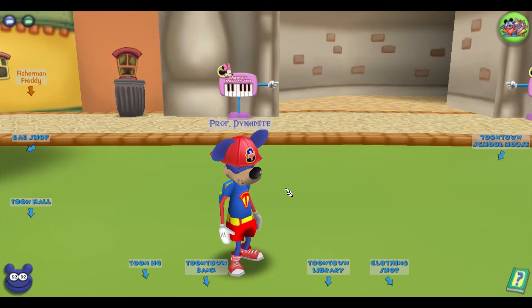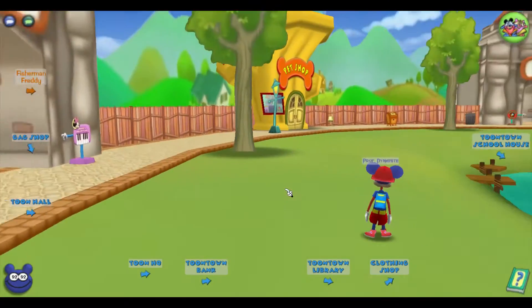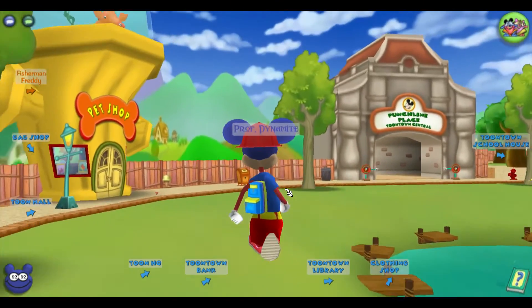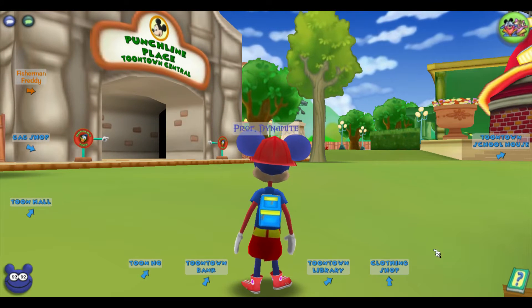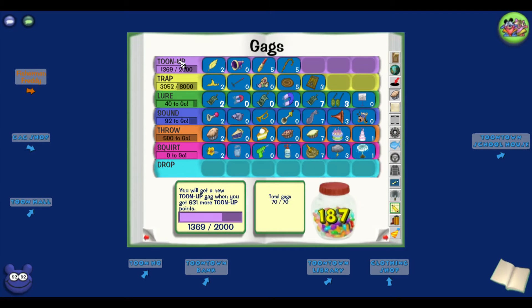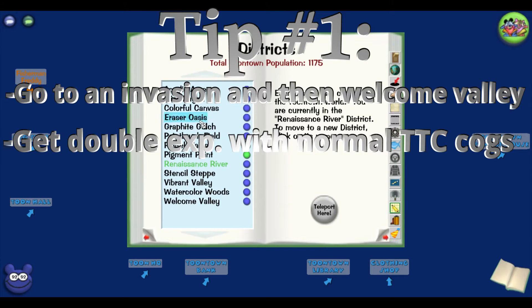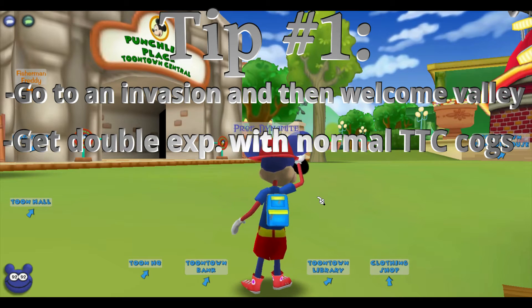What's up guys, it's Professor Dynamite and today I'm going to be giving you guys some tips on how to train your gags and the fastest way to level them up. I'm going to go down the list in order from Tune Up all the way down to Drop. But before I do that, I'm going to give a tip for any gag that you get when you first unlock it and you want to get it past the level 1 and level 2 stages.